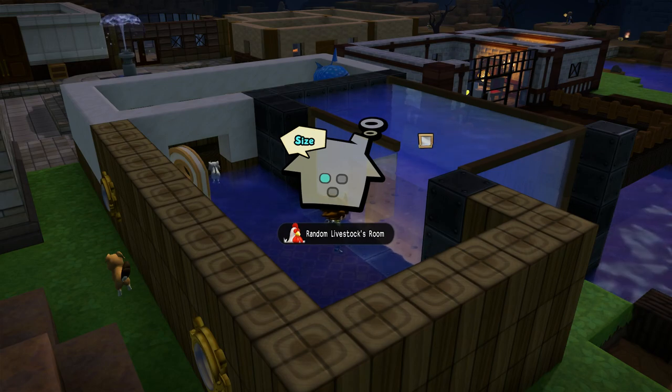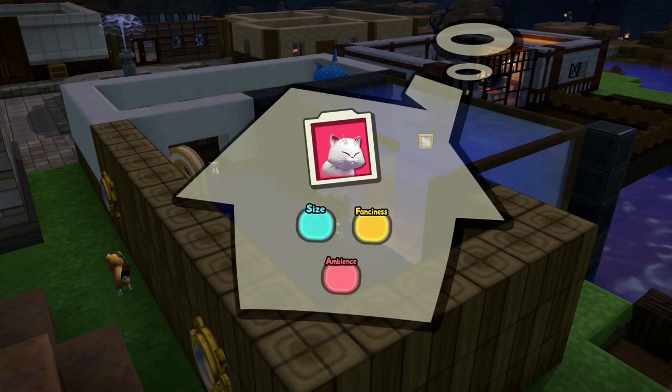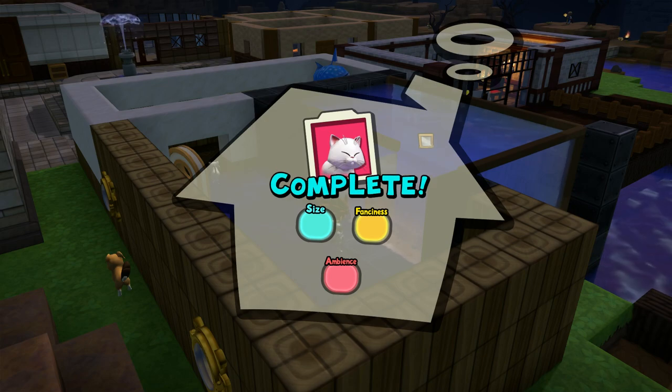When you unlock the binoculars, it will show you the perfect size, perfect fanciness, and perfect ambience for each resident. We will take a look at that.